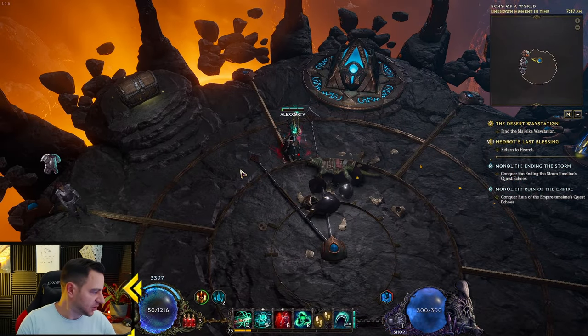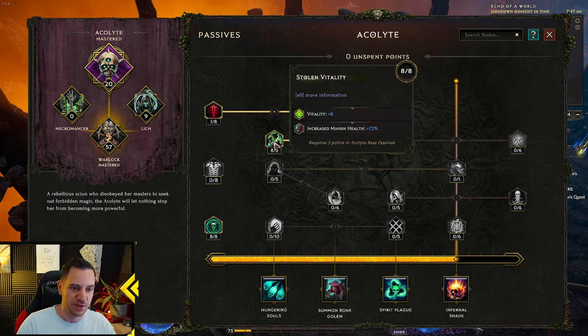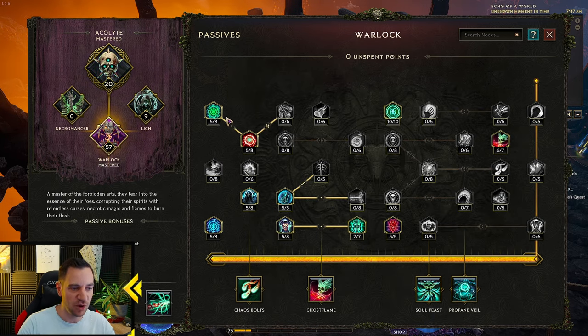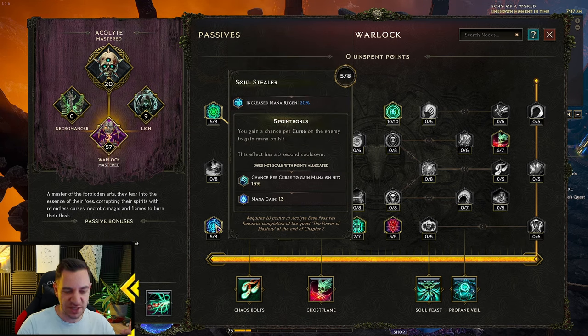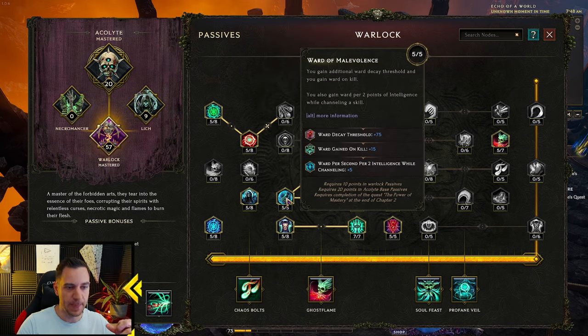Let's talk about the passives, which are also very simple. You scale with Intelligence, so go for as much Intelligence as possible. We also need health obviously. The Acolyte tree is really just increased damage — we just want to get to 20 to unlock a mastery. Warlock: Damage over time — you can even max this out, I'm not level 100 yet. Damage over time, health, simple. Mana regen — you need this because you will run out of mana fast with your Chaos Bolts shooting from your Chthonic Fissure. Intelligence, mana per intelligence — great. Bleed chance, even more bleed chance. Ward decay threshold, because you want to run ward.